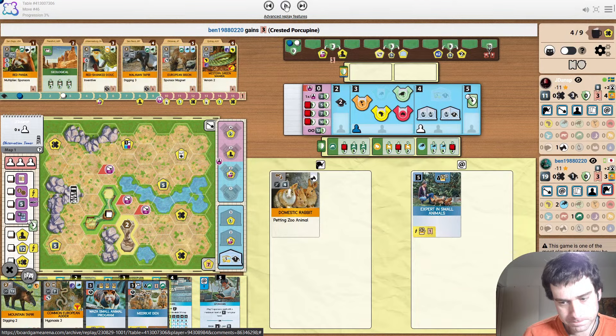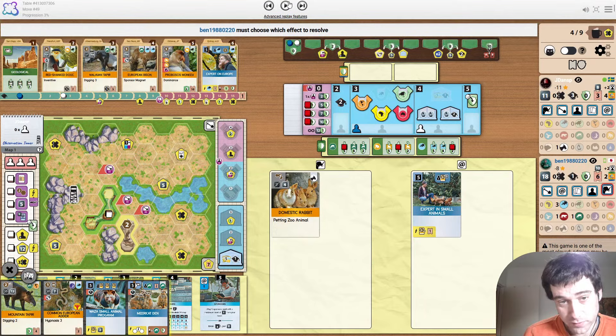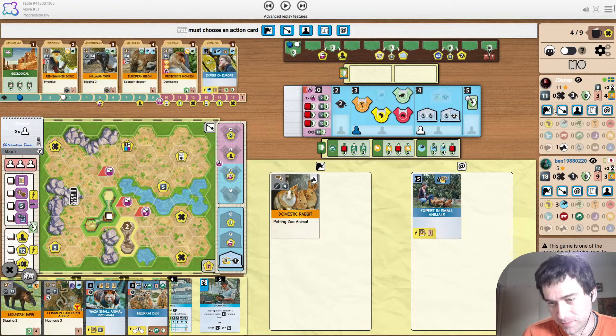The opponent plays a porcupine, so they're up to two Europe now. They dig away some small animals and play a stoat — so they're up to three Europe all of a sudden. They are making good progress on this. And there's also Expert on Europe and the European Bison just in the display. Thinking about putting animals back for an X instead of the rabbit — I still like the rabbit play. Surely playing an animal is better than just getting an X token this early on.